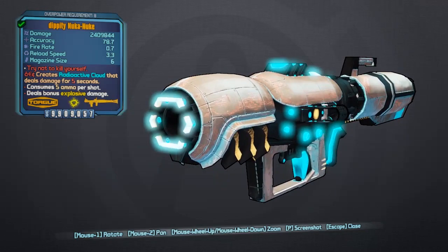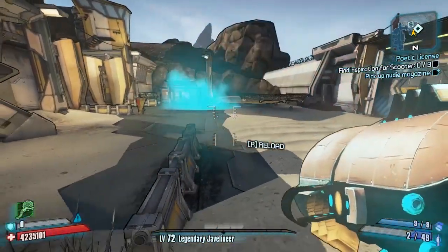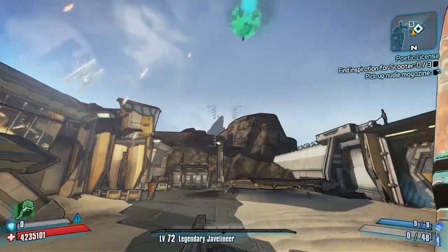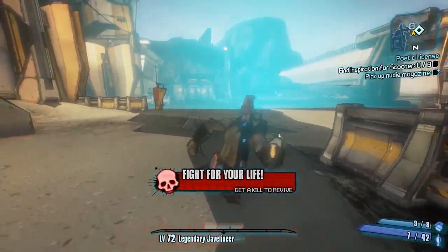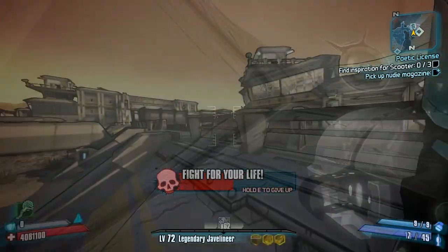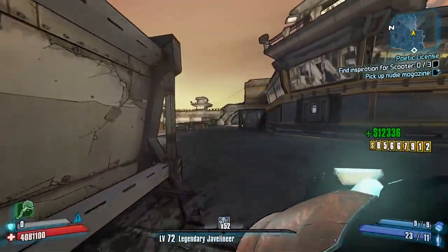This says "Try not to kill yourself" — that is a very good red text warning right there, and very true. You'll probably see at some point in this video I run into that radioactive cloud and go down. It's nice and easy to get back up. There's also a nice glowing skin on it. We're going to take this through the Friendship Gulag to do some kills, but just look at that awesome blue splash when it actually lands. You can see the projectile itself is green and corrosive-looking, but when it actually hits — oh no, I went down sooner than I thought. I actually killed myself right there.